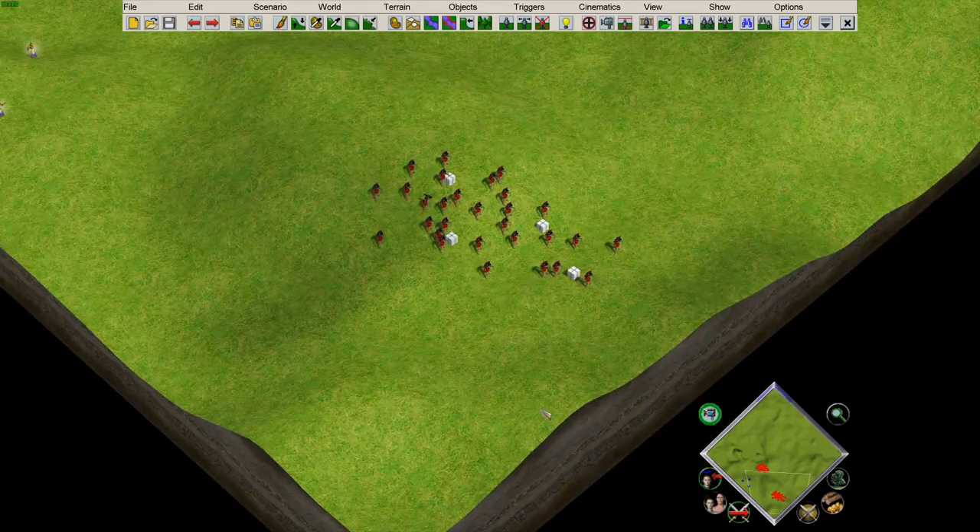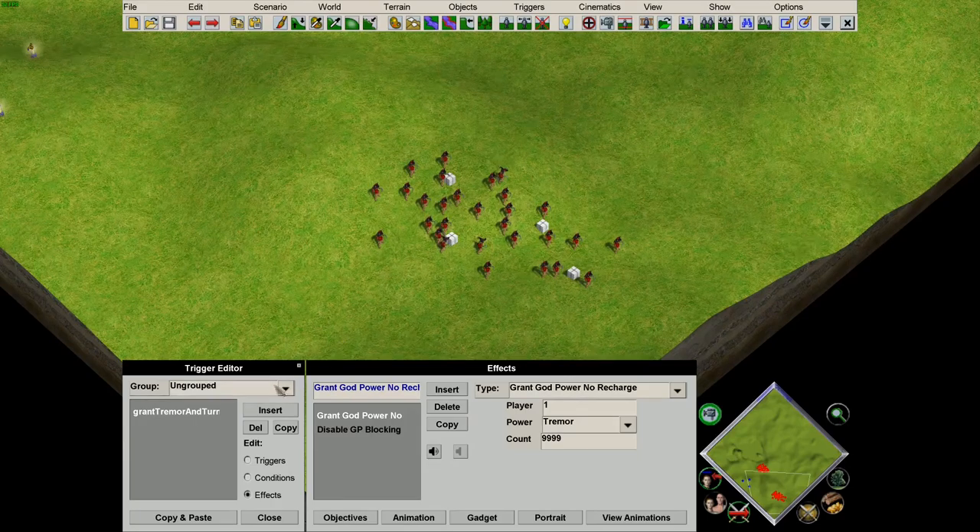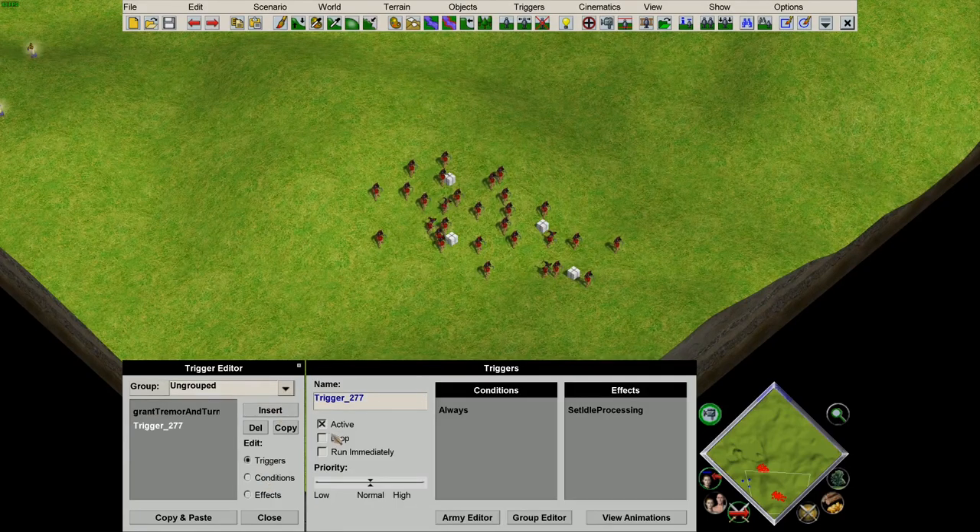The first thing we're going to try is to turn the Tremor into a more exciting instant kill power with these anubytes on the map. So to do that, we want to open up the triggers and set up the search trigger similar to what we did in the first video.